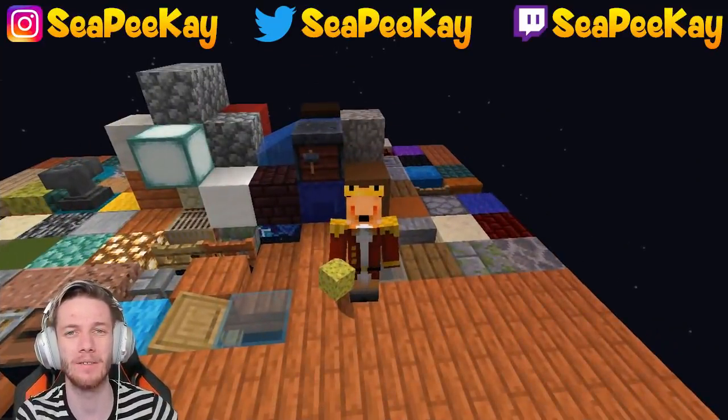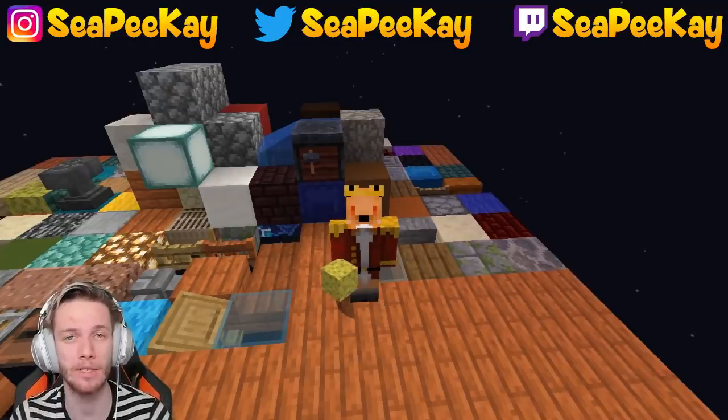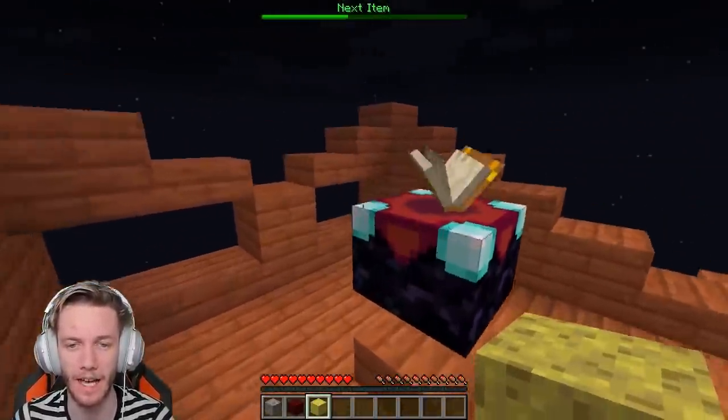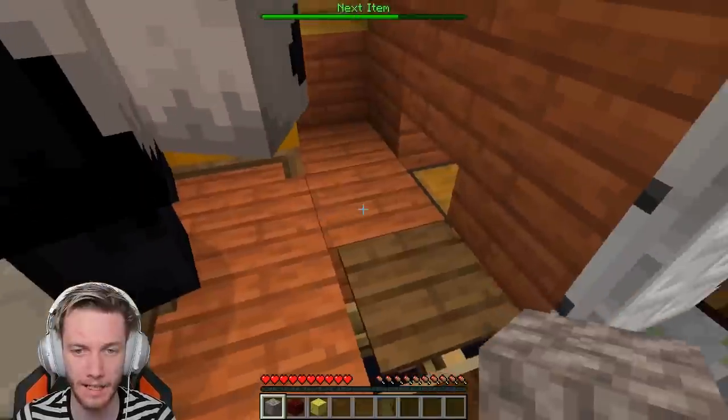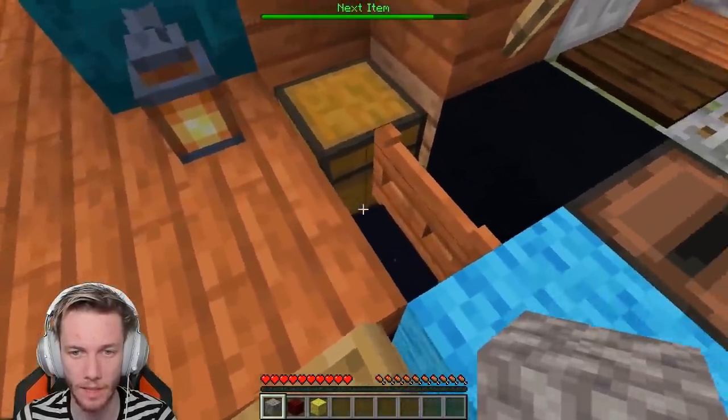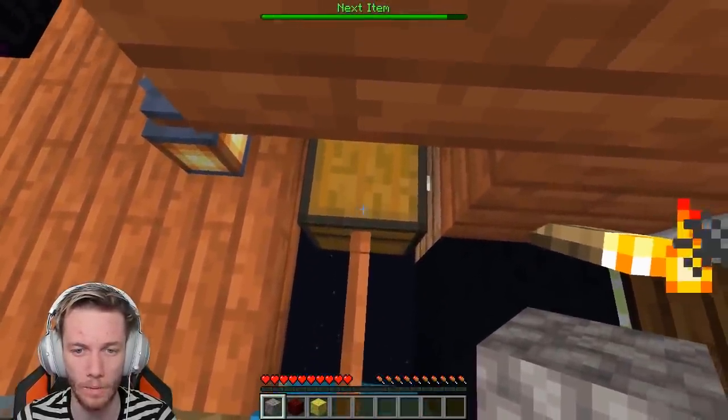What's going on you guys, my name is CPK, welcome back to another video on my channel. Today I'm back with another episode of the random item skyblock challenge — for every 30 seconds I'm given a random item. I didn't remember what happened at the end of last episode. Honestly, I think I died with stuff, right? So let me explain — I was stood on this and I opened this chest.